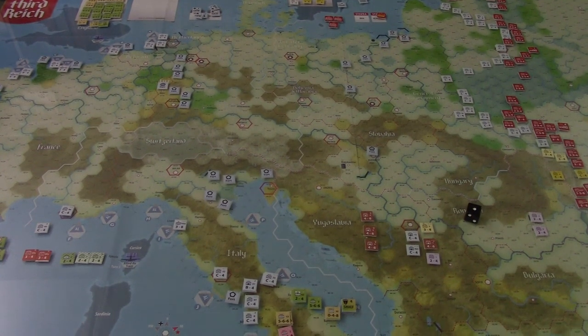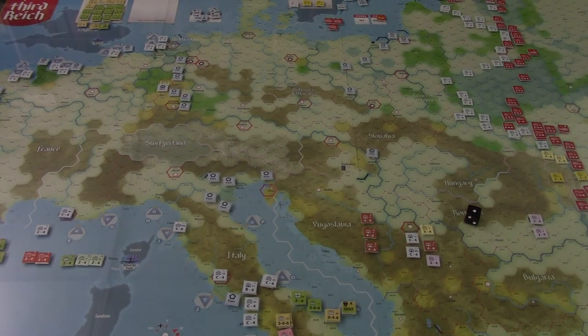Hey folks, Steve here with another Fall of the Third Reich video. Today we'll be looking at turn 6, which is almost smack dab in the middle of the game. After this turn is complete, we'll be halfway through the game, technically speaking. In this turn, we are very likely to see a D-Day landing in France, which will make the game a three-front war, where so far it's just been the two-front war.